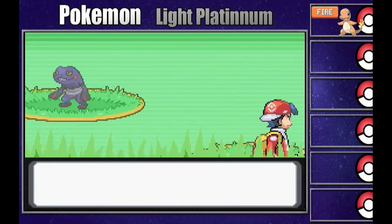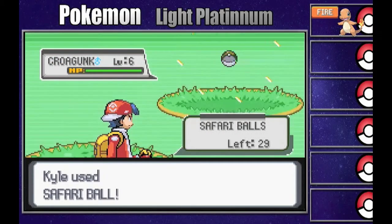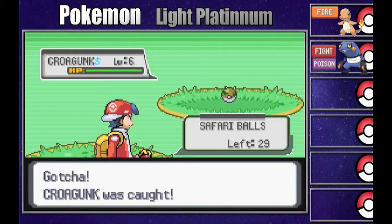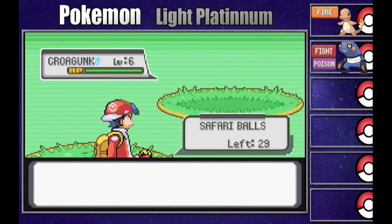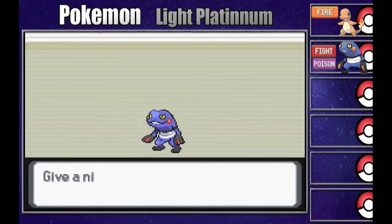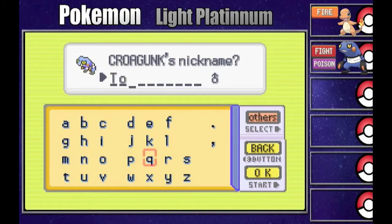This is perfect - oh my goodness, a Croagunk! I just want to see what else this place has to offer. The next Pokemon will also be Croagunk, and this is a level 6, so I might as well just catch it. I know I only get about 500 steps, so I want to make the most of this. We caught a Croagunk - I kind of want to make it the next addition to my party. What am I going to name it? Toxic. So let's name it Toxic.